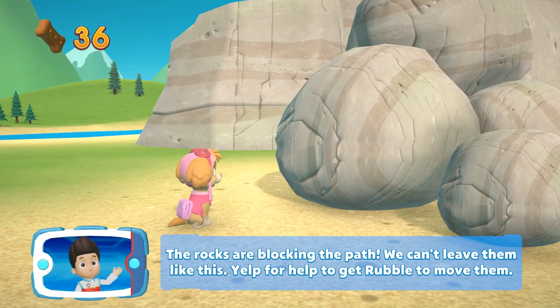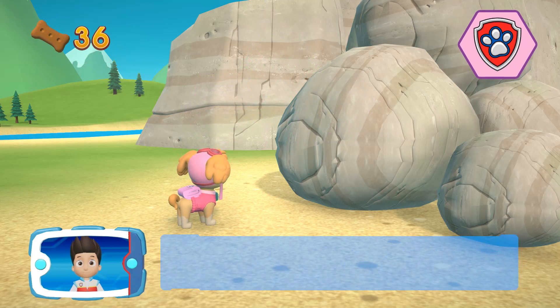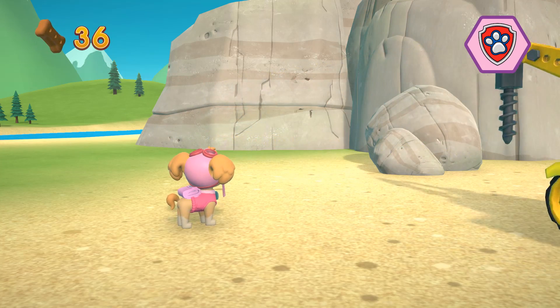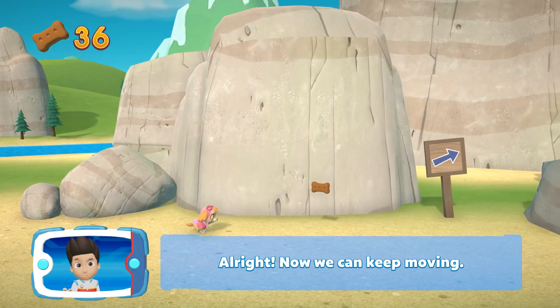The rocks are blocking the path. We can't leave them like this. Yelp for help to get Rubble to move them. Pick the pupability that will help you. All right! Now we can keep moving!